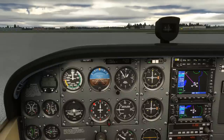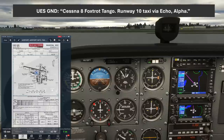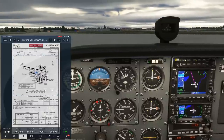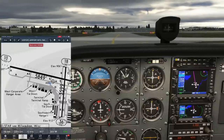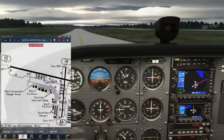We're already on the ground frequency, so we request taxi instructions with a full call including who we're talking to, who we are, where we are, and what we want - omitting the ATIS information since we already told them we have golf. While taxiing, we'll do IFR instrument checks, gently serpentining left and right. The airspeed indicator should be zero, the AI erect and not moving, the altimeter within 75 feet of field elevation 911, the turn coordinator moving with the turn, the ball swinging opposite, the directional gyro and compass indicating the direction of turn, and the VSI reading zero or noting any error.